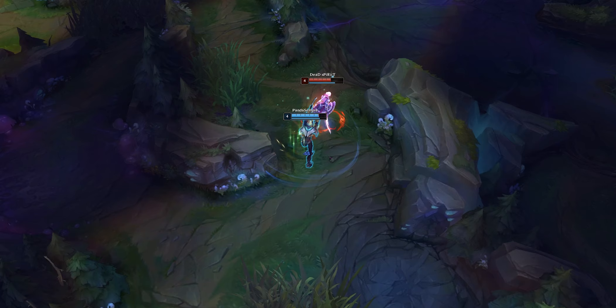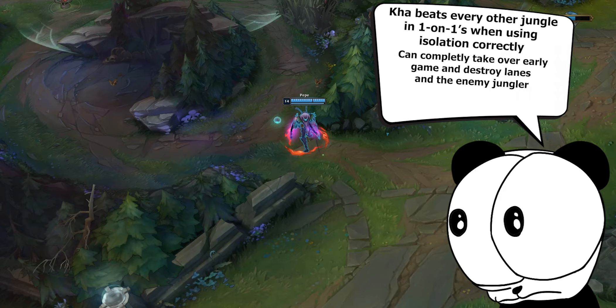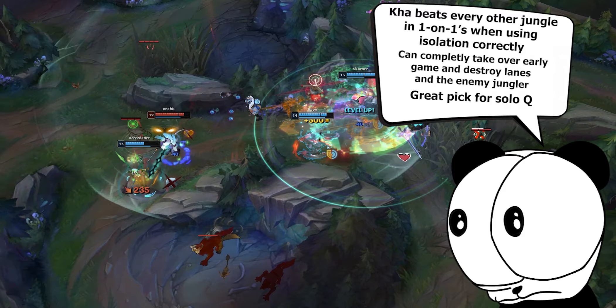Kha'Zix has the ability to take over early game. He beats nearly every other jungler in one-on-one skirmishes when using his burst isolation damage to its full potential. He can take control of games relying only on himself with an early lead, which makes him a great carnivore jungler to pick up and main for solo queue.